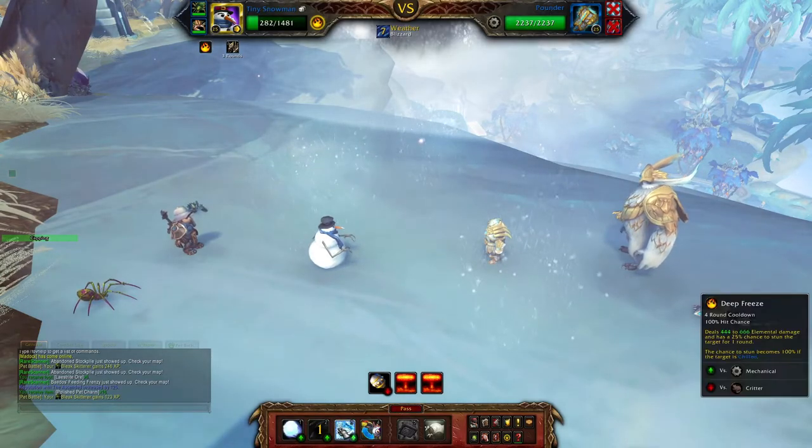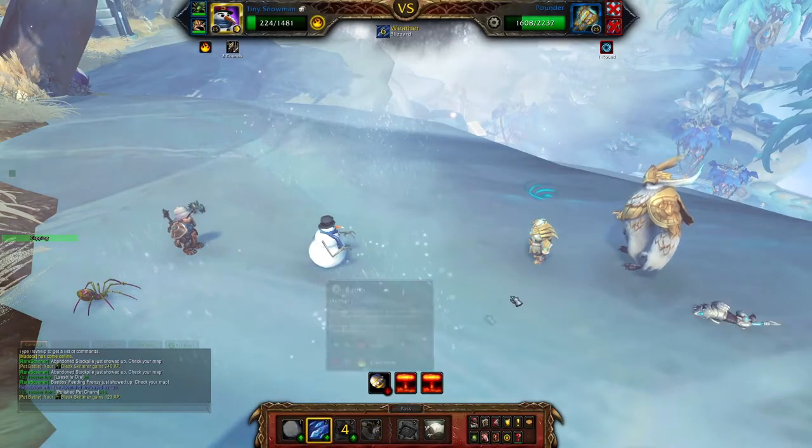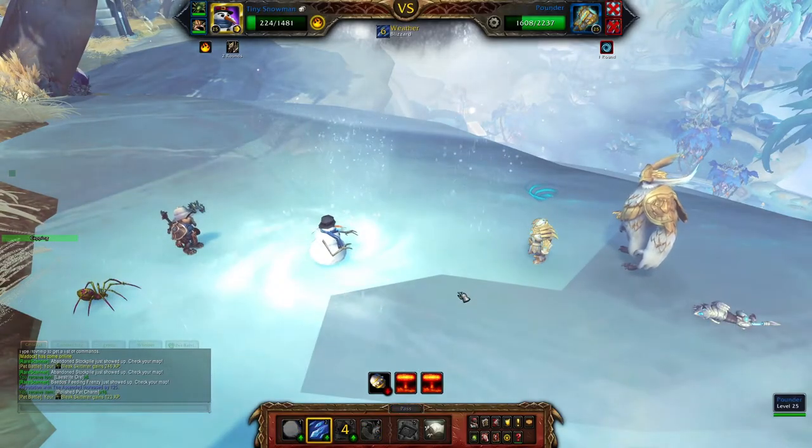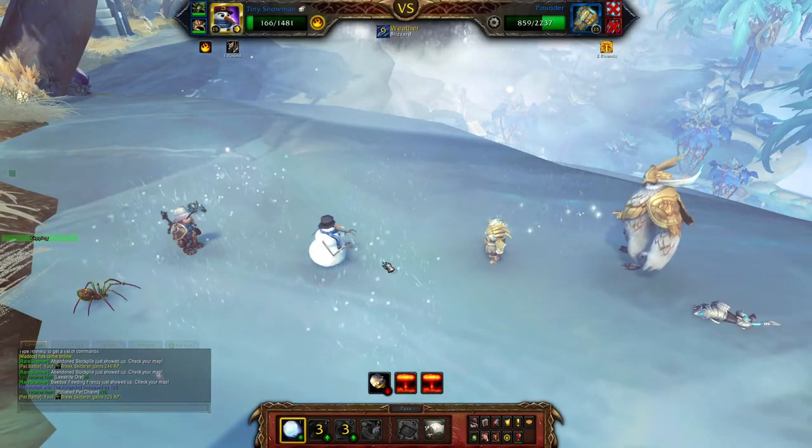And when Pounder comes into play, you start with Deep Freeze. After that, another Blizzard. Then more Snowballs.